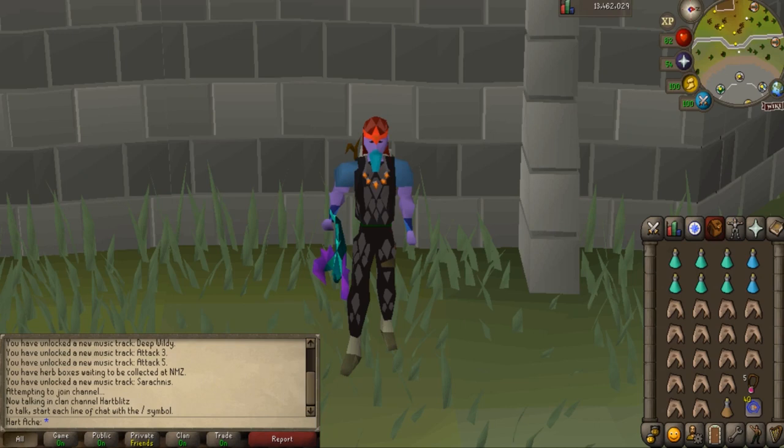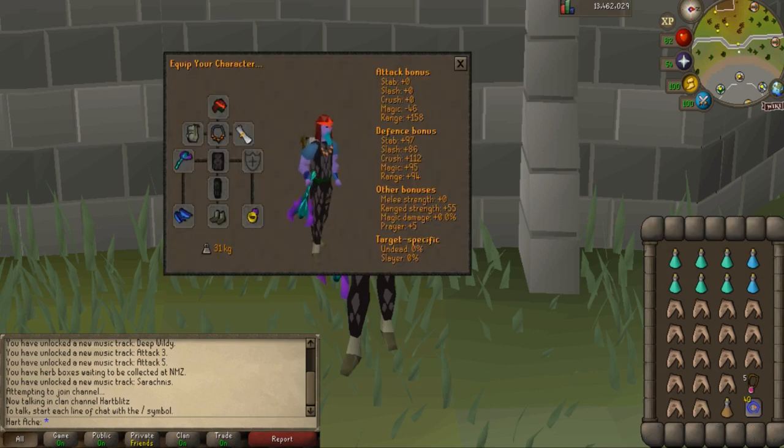The next monster is often forgotten about when it comes to making money with combat — I am talking about aviansies. The aviansies we will be killing are located in the Wilderness God Wars dungeon, so make sure to only bring items you are willing to lose. There is one requirement: having either 60 strength or 60 agility to enter the dungeon all the way. The gear needs to have one zamorak item, one armadyl item, and one saradomin item, because we will be in the Wilderness God Wars dungeon and we don't want all the monsters to attack us. I am using a zamorak coif, ava's accumulator, necklace of anguish, honorable blessing, toxic blowpipe, black d'hide body and chaps, saradomin bracers, and snakeskin boots.